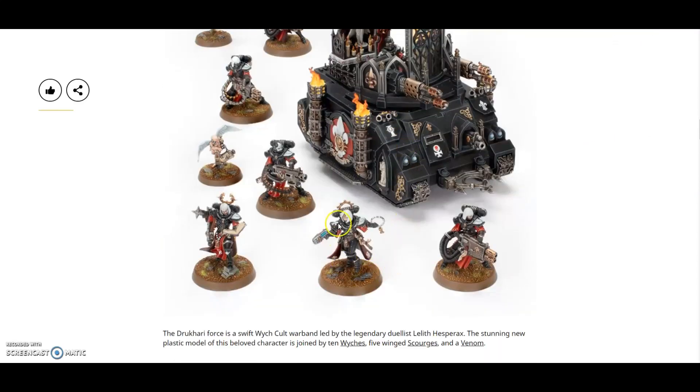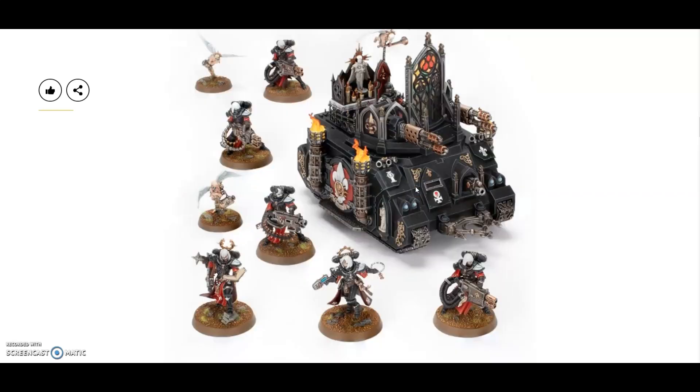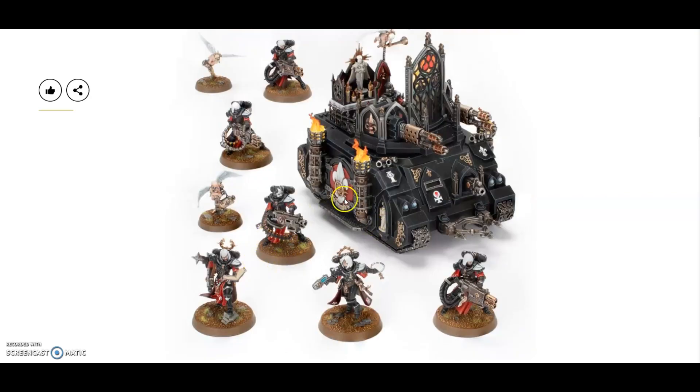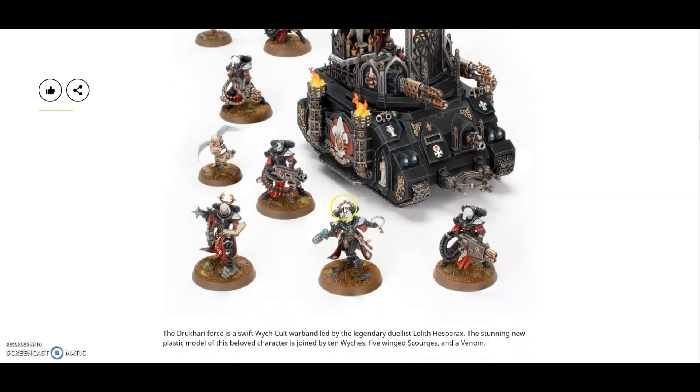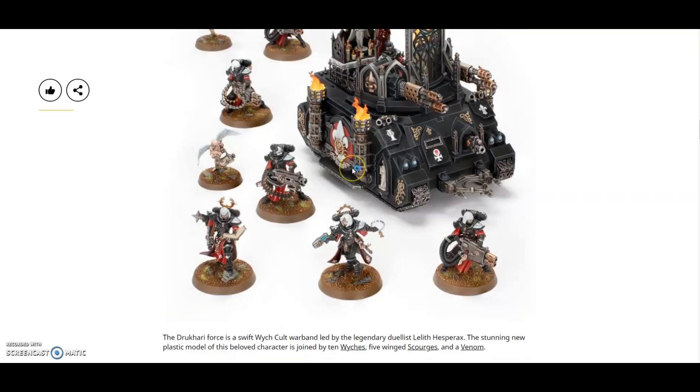You get your Palatine, five Retributors — they come with two Armor Cherubs — and of course your Immolator. This is actually quite a good starting army for Sisters of Battle, to be honest with you. It's not a legal one because you only have two Heavy Support and you need three, but it's a nice starting force. You can make these Sisters of Battle into a normal Sisters squad if you wish, but it's pretty cool.